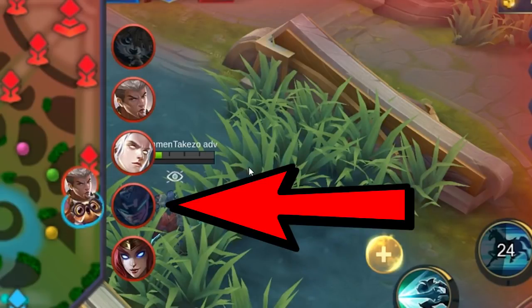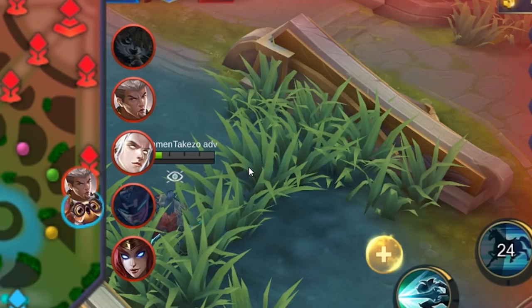If the icons are grayed out, it means that you cannot see them on the map and you won't be able to mark the enemy.